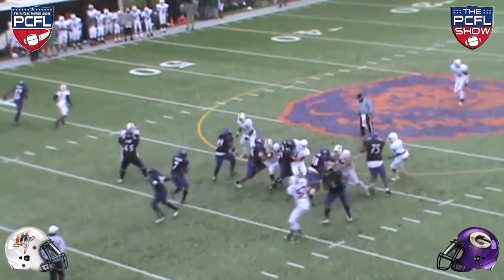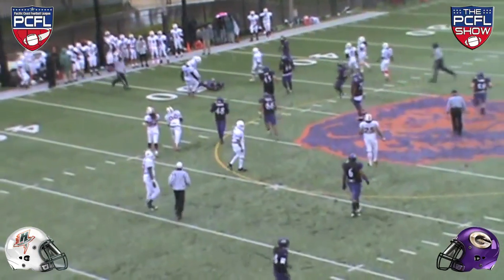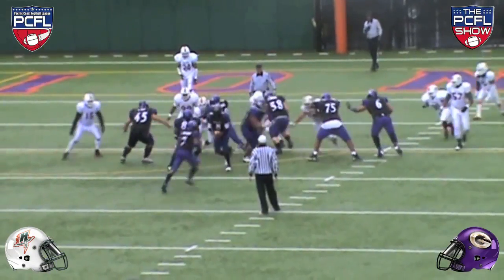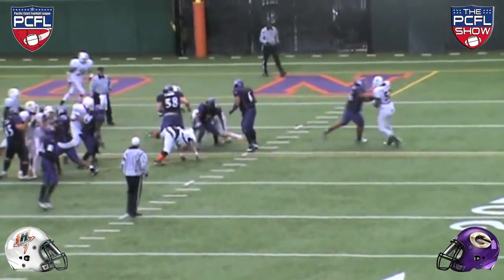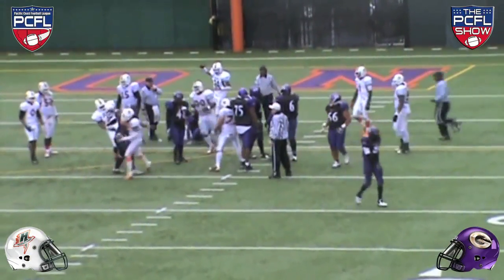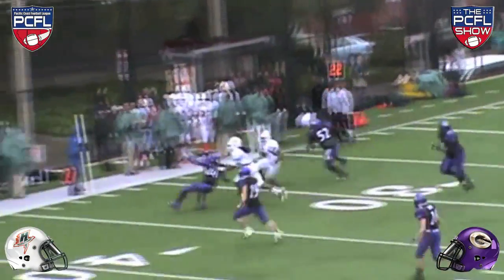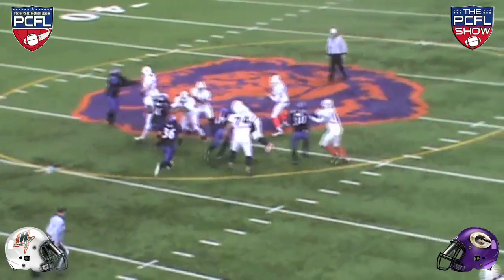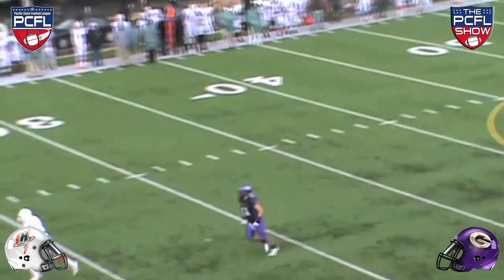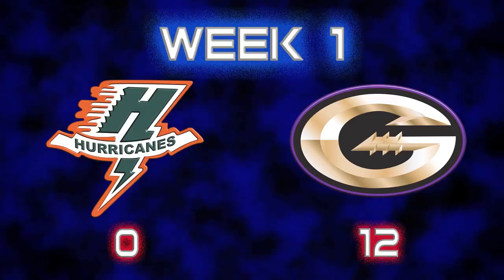Amidst a hailstorm in the fourth quarter, the Giants started moving the ball down the field trying to extend their lead. Quarterback Marquez Shaw hit Ray Twine for a 36-yard completion, but the Hurricane defense forced a fumble. The Hurricanes tried to take advantage with a late rally, but Denmark Gibbs of the Giants picked the ball off to seal the victory. Final score: Giants 12, Hurricanes nothing.